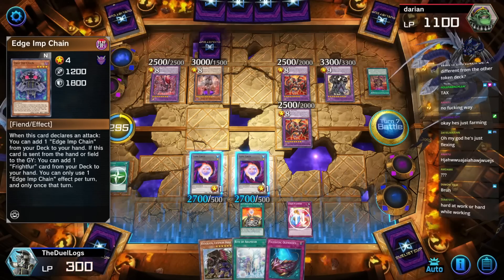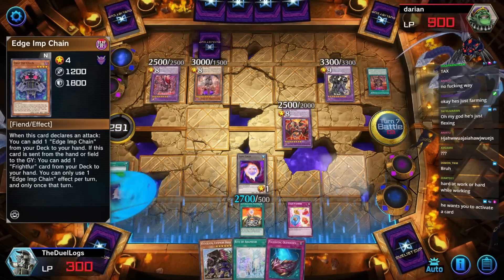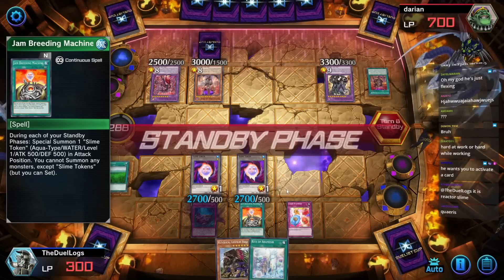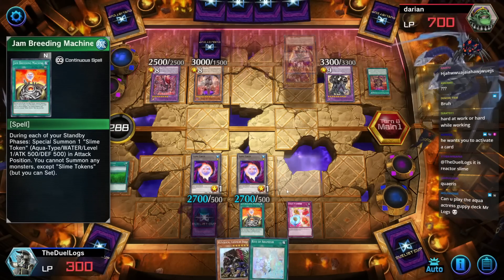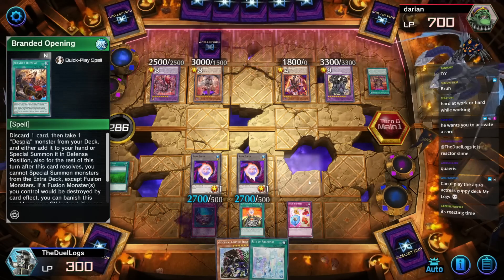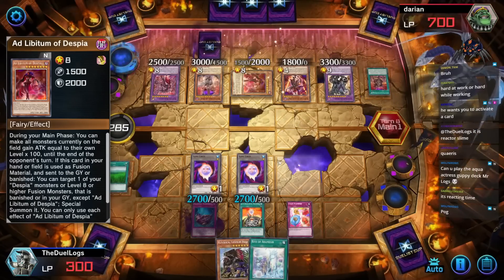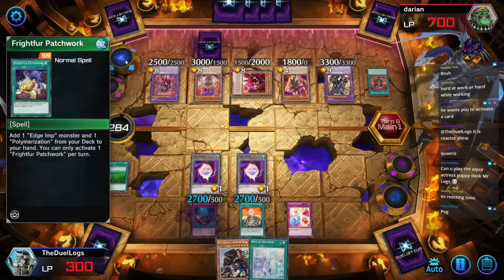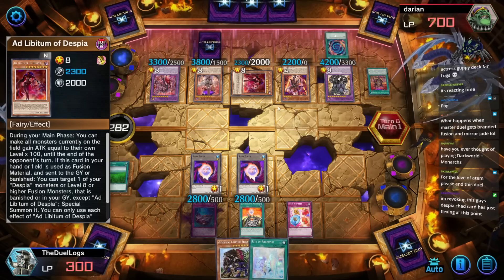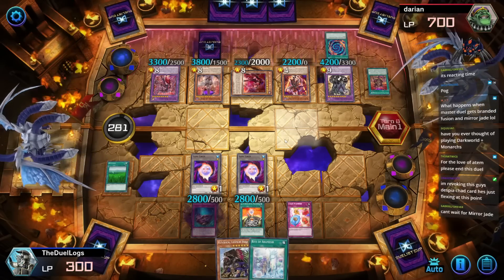He's just farming points, just BM-ing hard. 28,700! I can just destroy these two cards. He wants me to activate a card — I will after I destroy. Wait, how come Jam Breeding Machine didn't activate? Because I couldn't activate it. Reactor Slime — I can find it in two seconds, I don't need the exact name. Branded Opening — they're gonna discard Edge Imp Chain to special summon Ad Libitum of Despia, and that one adds Frightfur Patchwork. That engine's neat! All monsters gain attack equal to their own level times 100.